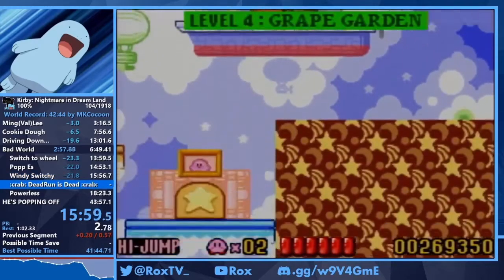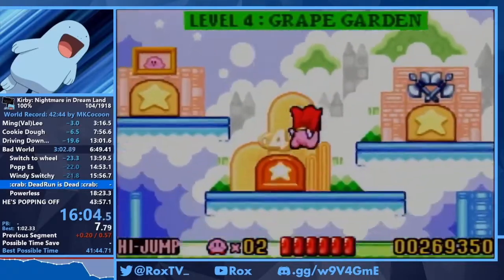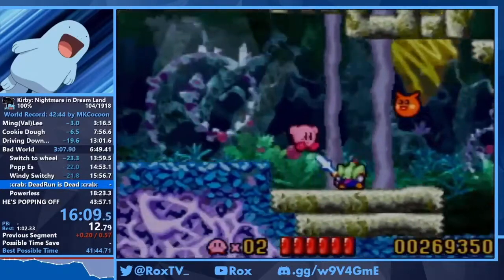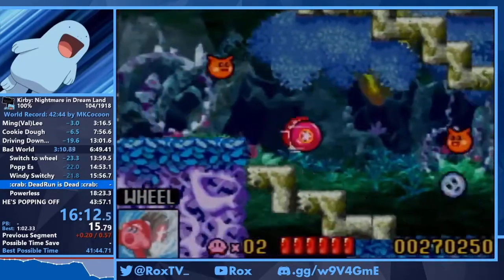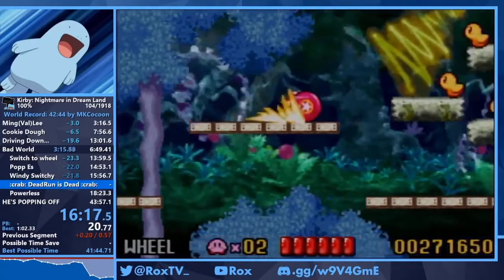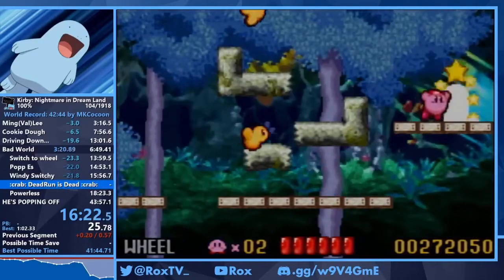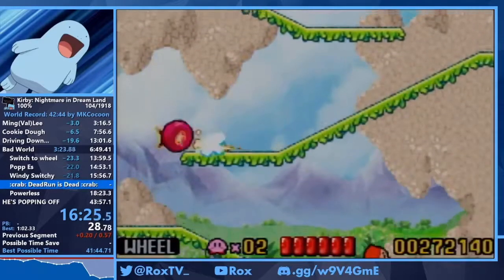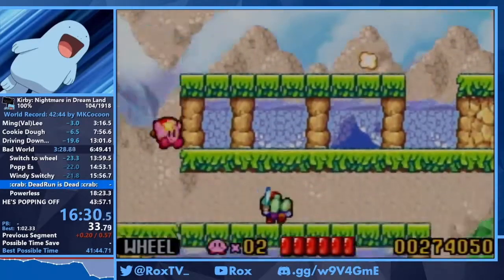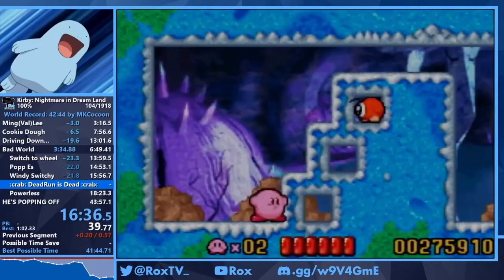Next up is 4-4, a fun level with our first instance of Fanfan, a mini boss we'll see later. Right here I attempt a wheel mix in 4-4 — I got it. You want to grab the sword guy first again; if you get ball it's a much more difficult mix. It's like the 1-1 wheel mix but two abilities shorter, so it's difficult to time especially with 1-1 wheel mix muscle memory. This saves around five seconds. It really doesn't take much time because there's a wheelie right up in the room we just passed.